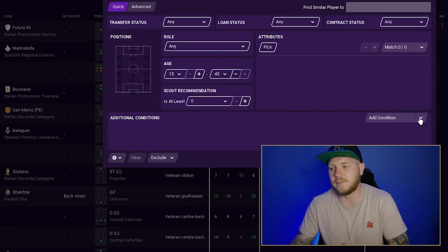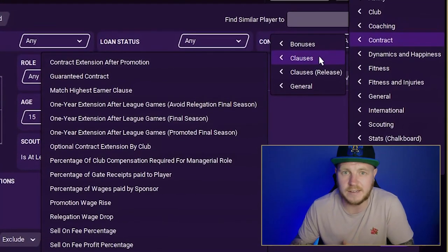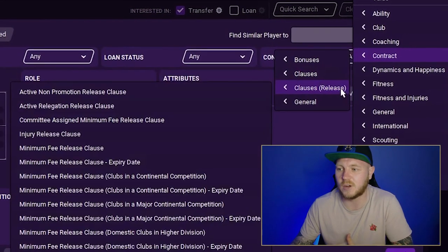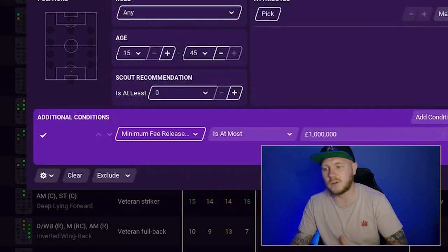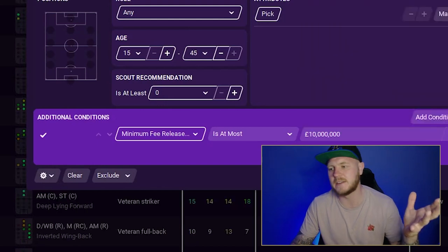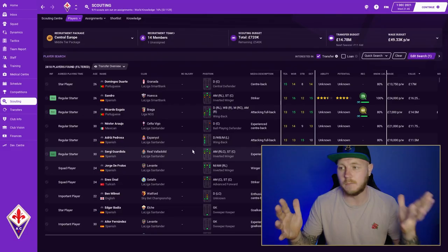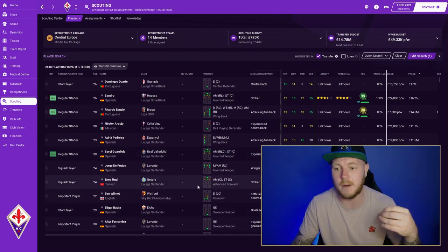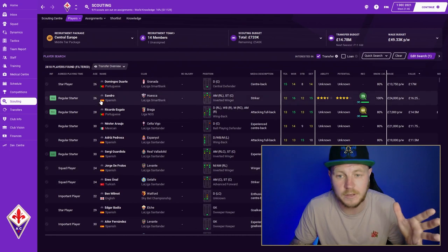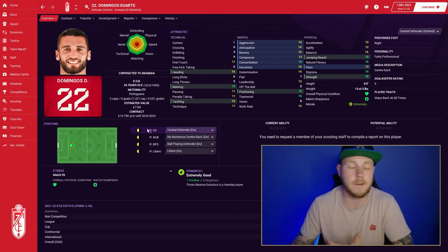There are so many other filter options. Minimum fee release clauses is a big one I like to use at the start of every season because people sign contracts — sometimes weird contracts. Under clauses and releases you can see minimum fee release clause. Once you're a few seasons in, you'll be surprised how many players you can pick up cheaply. For example, filtering at 25 to 30 million pounds might reveal players now on release clause contracts who are bang in form but available for less than their value — this guy is worth 17 million but has a release clause of 24 million.